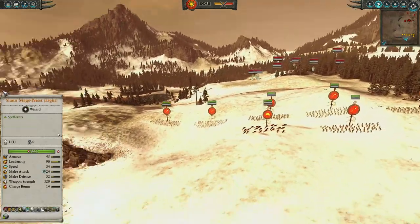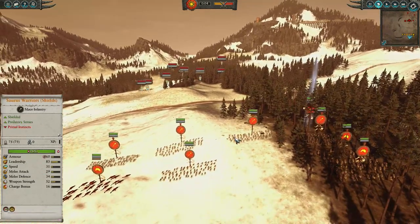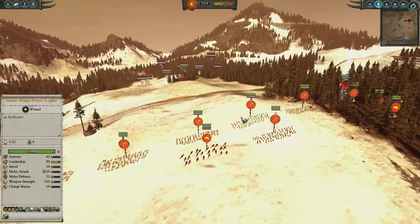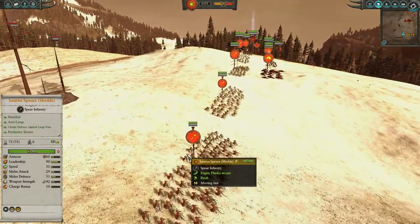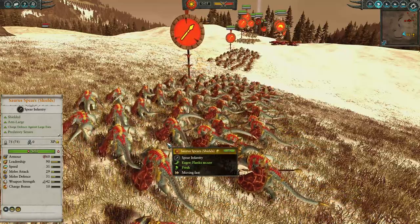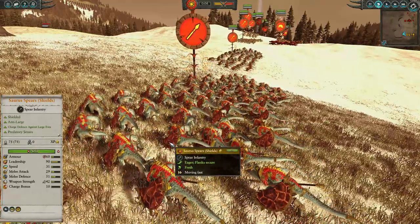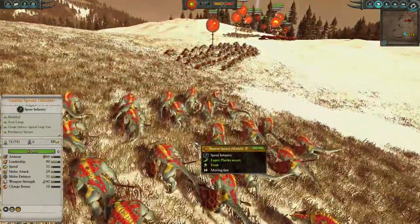Both armies have ignored 90% of the battlefield and deployed up on top of the high ground. We've gone for a very heavy Saurus build. On the left flank, we have some Saurus Spears, all the way chevroned up to triple gold. This catches a lot of people off guard — try charging in troops and these guys can actually do a decent amount of damage, especially against cavalry troops.